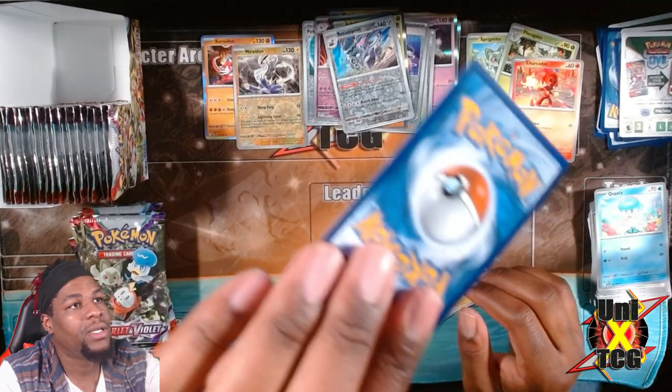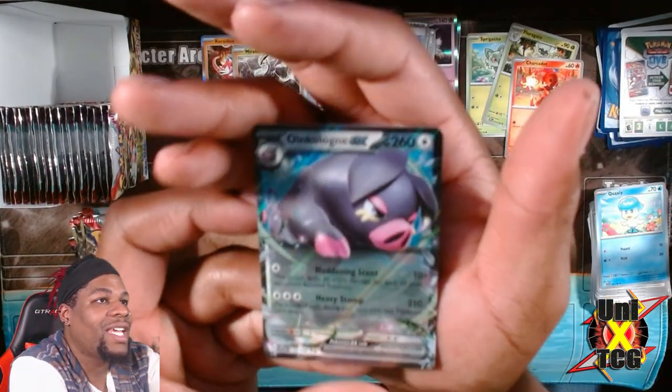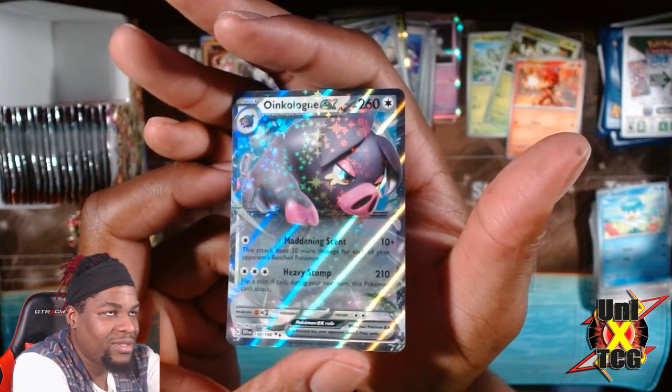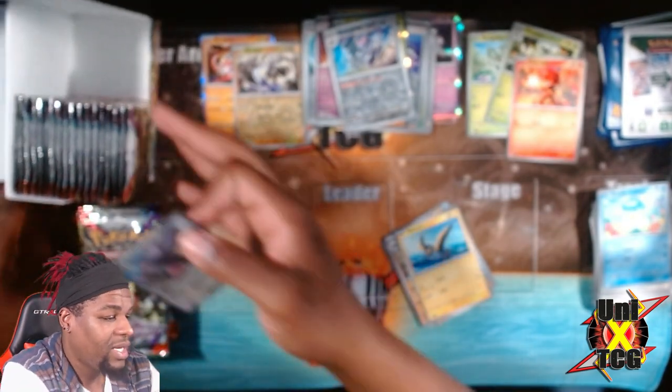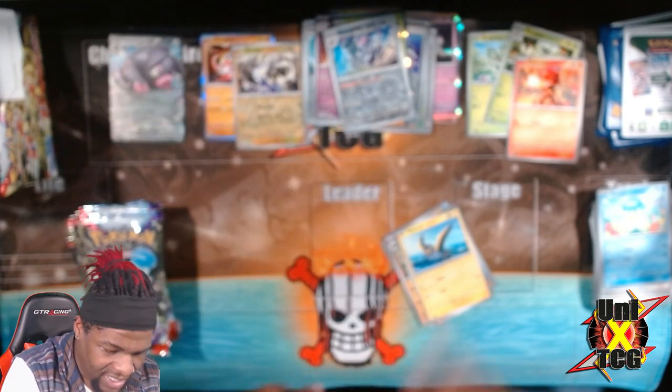It is slow but it was cool to see. We got our first hit - the evolution of Lechonk. I'm not even gonna - Oinkologne, I don't know how to pronounce that - but it's a very cute Pokemon and we're gonna put it over in the hit pile and then we're gonna keep moving.